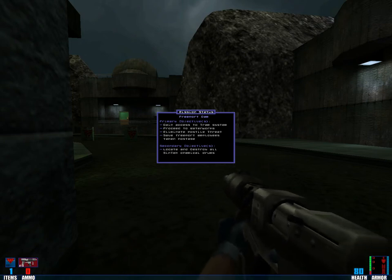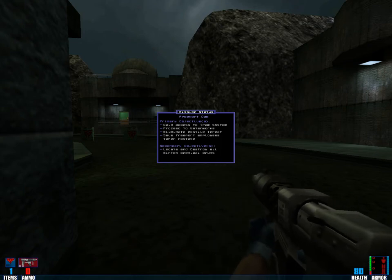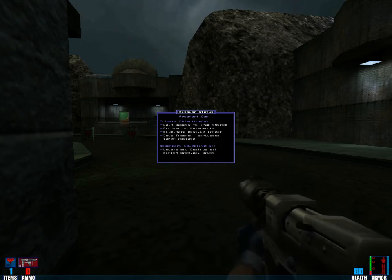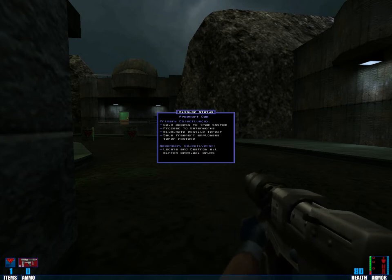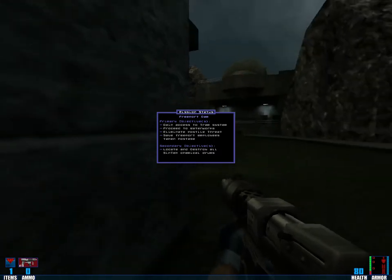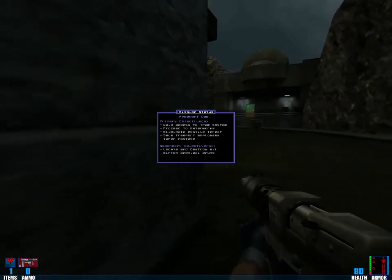Welcome back folks to another episode of Let's Play SIN. Last episode I shot people and fulfilled none of my objectives — I actually forgot about most of them. So I have to remember to destroy all those drums and not shoot hostages.